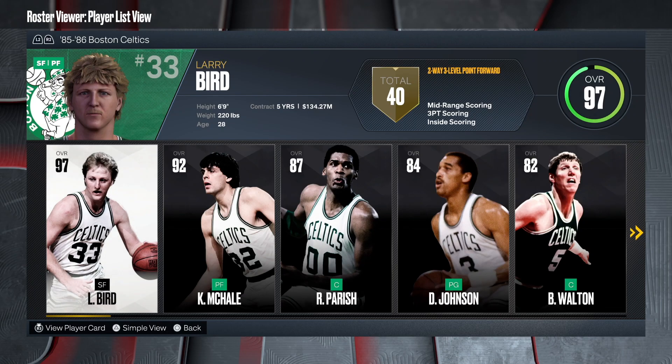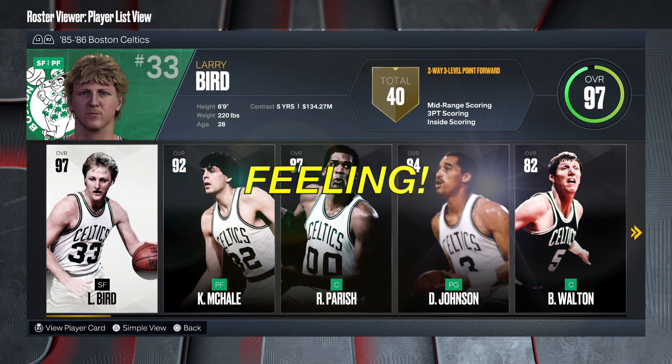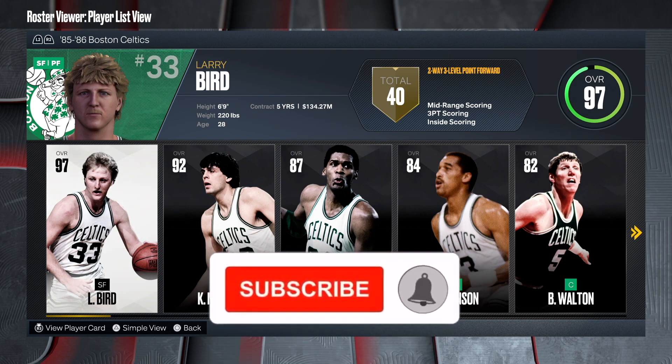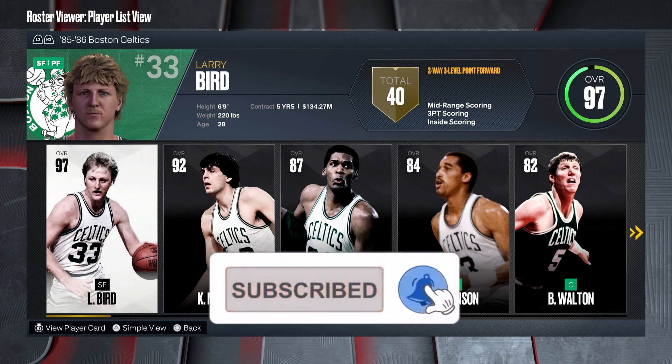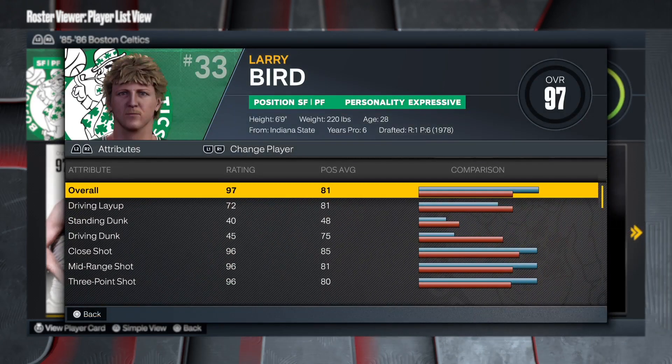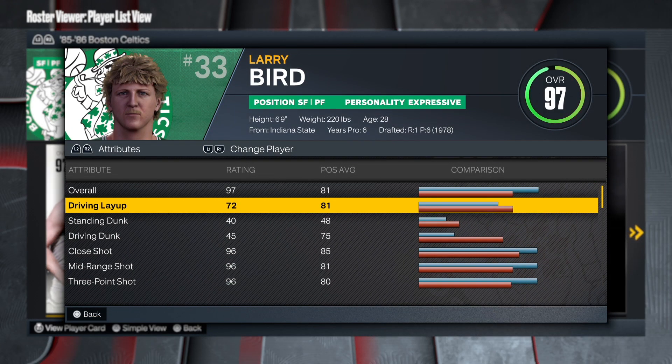What is going on, welcome back to another banger. I'm going to be showing you how to make the one and only Larry Legend Bird. This is a two-way three-level point forward — that is ridiculous. We're definitely going to make this build, and this is at six-nine, so the six-nines, six-tens, six-eights — we're going crazy. We're going to check this build out.